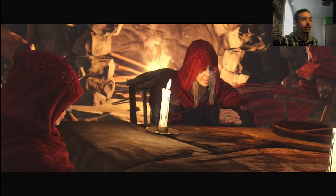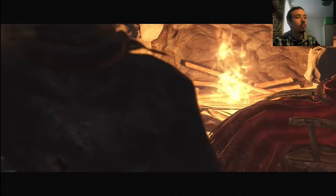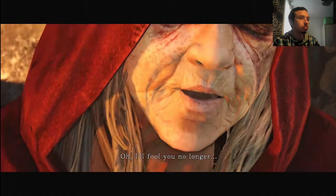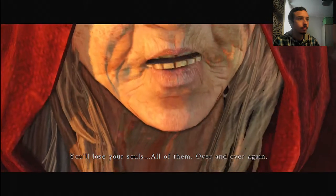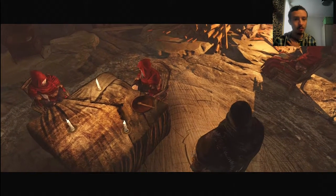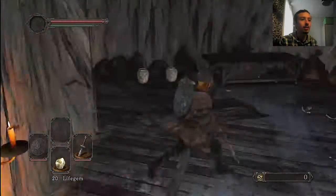She says 'Rabbit hat' — go through the door and trot along to the end. That sort of pissed me off a little bit. 'Hold on to your souls — they're all that keep you from going hollow. You lose your souls, all of them, over and over again.' It makes me laugh because this dialogue is kind of fitted around people who are playing this game without playing Dark Souls 1, but then they say you're going to lose your souls over and over again. And there's all three DLC keys — because we needed those this early on.